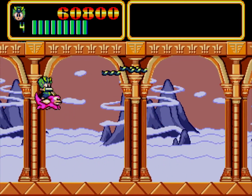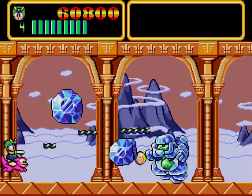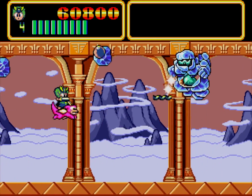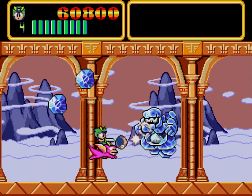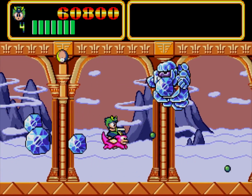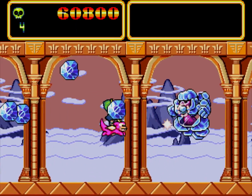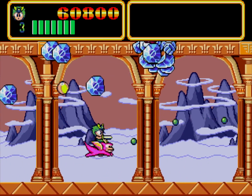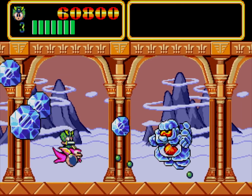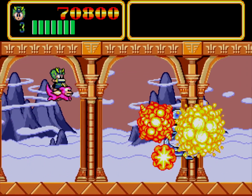My problem was I kept running into those twisty steely things. I definitely beat this boss before — it's easy. You just hit the green part of the body and dodge the rocks and blast it to pieces. It's actually easier with a smaller weapon because it takes up less space. Can't believe I died on that.